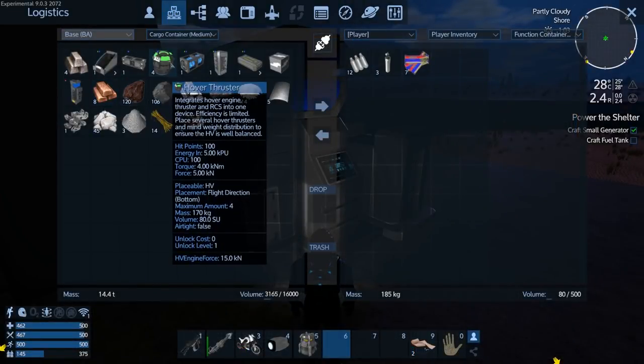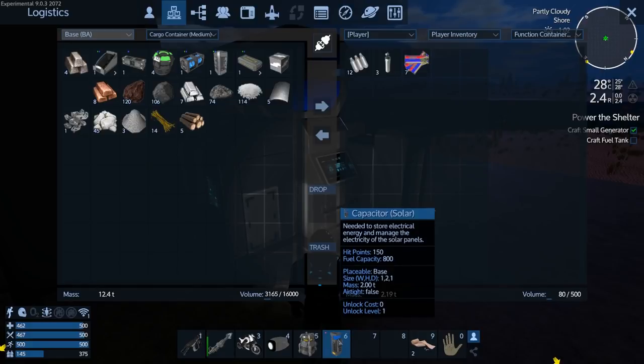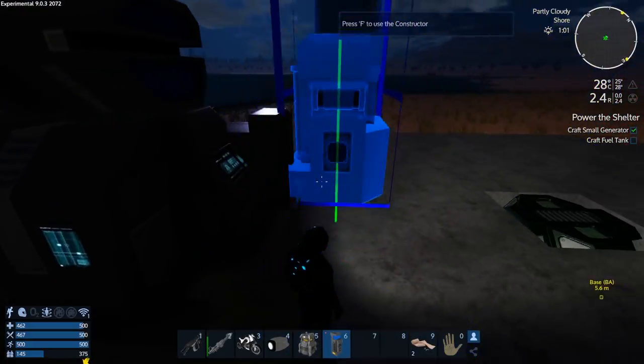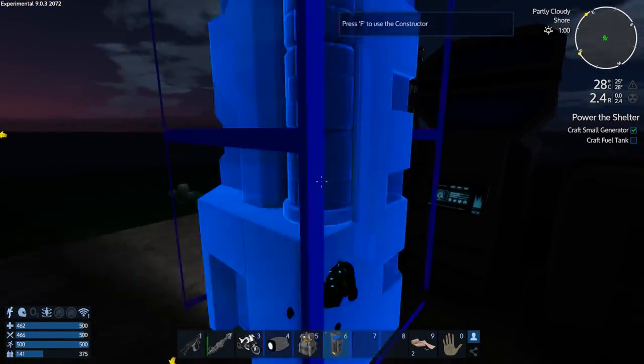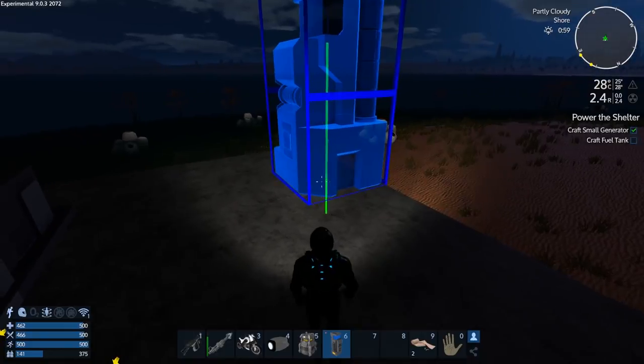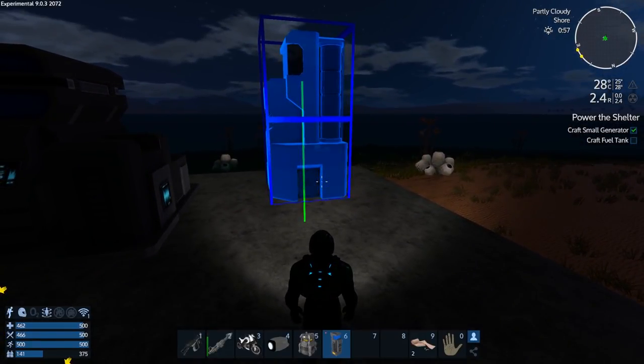We can connect up here. This is going to be a very temporary base, let me tell you. We'll put this over here in this corner — we're going to have other cargo eventually.